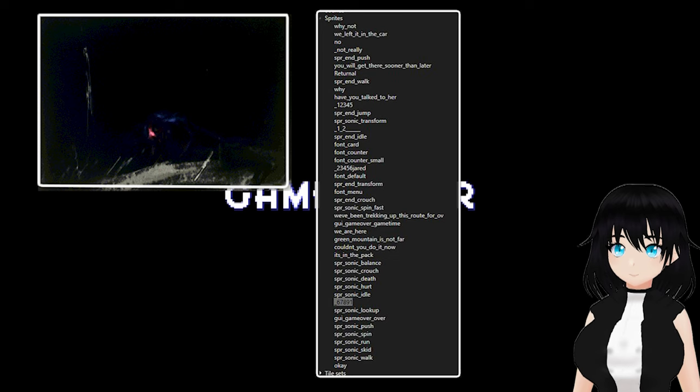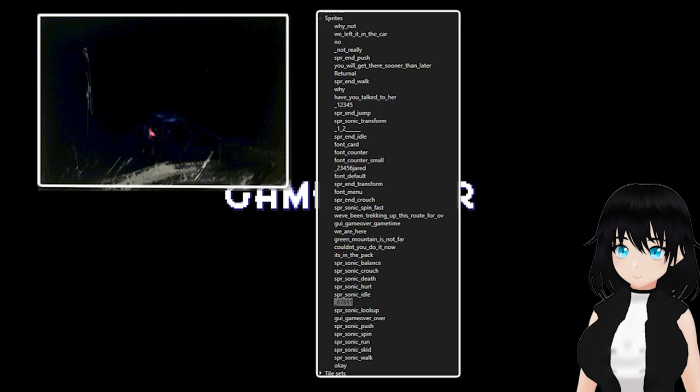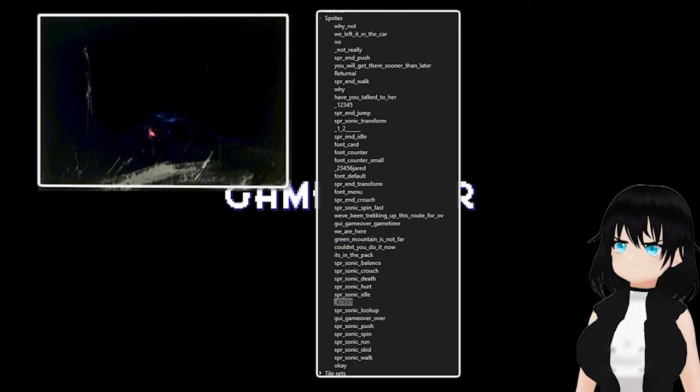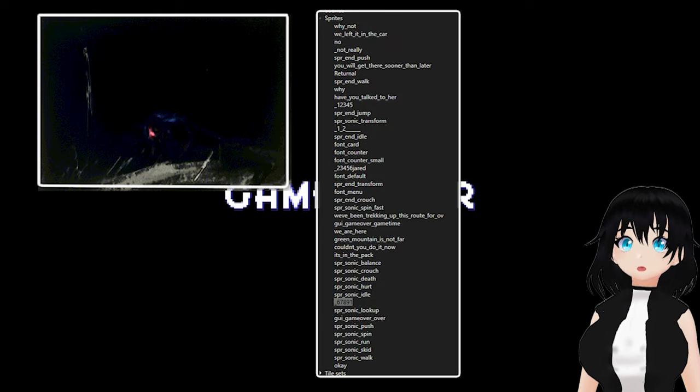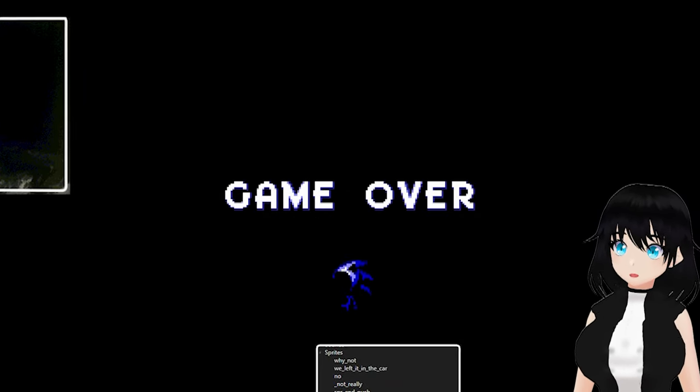We've been checking it with some route for over... game over time, we're here. Green Man is not far. Couldn't you do it now? It's in the park — it's in the pack. Mixed in with these sprites is a conversation between two people.